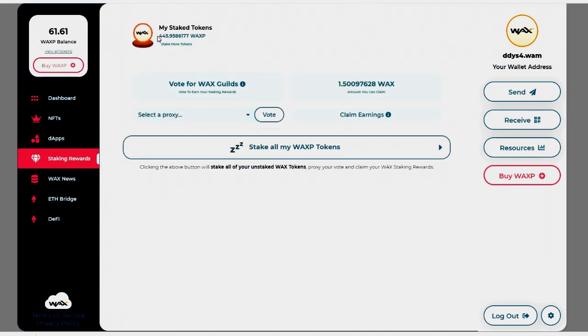Next we have DApps, and after that we have staking rewards. I currently have 445 WAX P staked and I've earned 1.5 WAX — nothing special, the rewards are very minimal. You can also get involved in voting: if you click here you can earn more WAX tokens by using your staked WAX tokens to vote for WAX guilds.